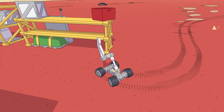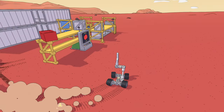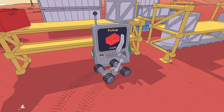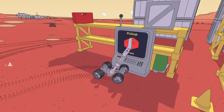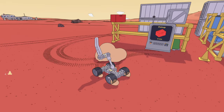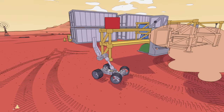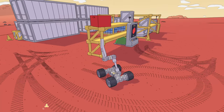Let's see what the little message has to say. Pick up crate. I guess it's not impossible actually — it's just that we need to get to that higher position and then the hook could go inside the crate.